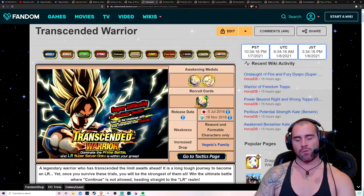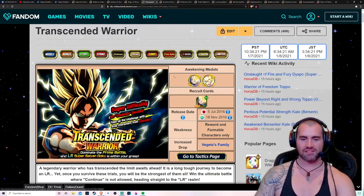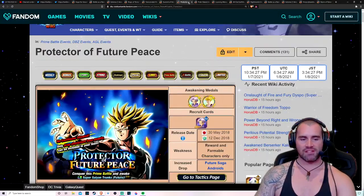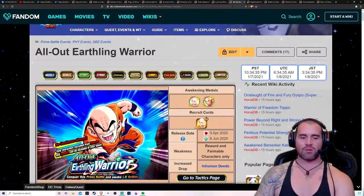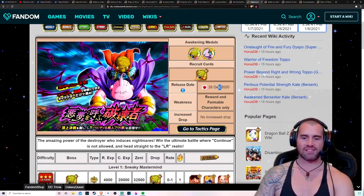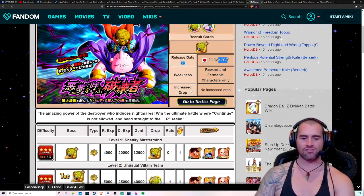Other events that both of those units can be used in include all of the Prime Battle LR events. You can use Goku and Piccolo to get the Goku done, the OG Freeza done, Trunks, Vegeta, this LR Cell — you can use all of these free-to-play units. And Krillin as well. This is something that just came out on the 28th of December for the Japanese version of the game. We've got it coming probably in June for Global. We could potentially look at getting this — it's a new Prime Battle LR.